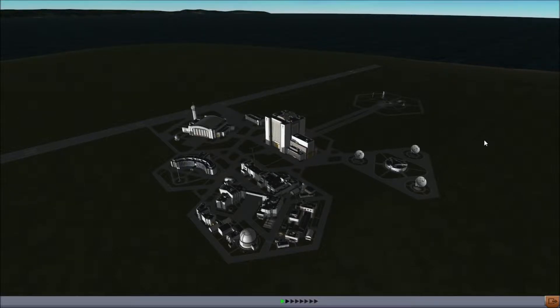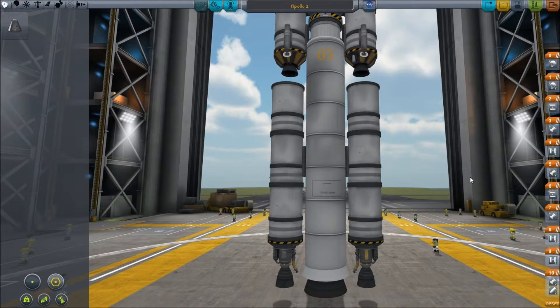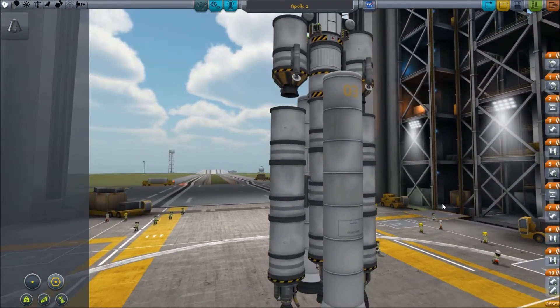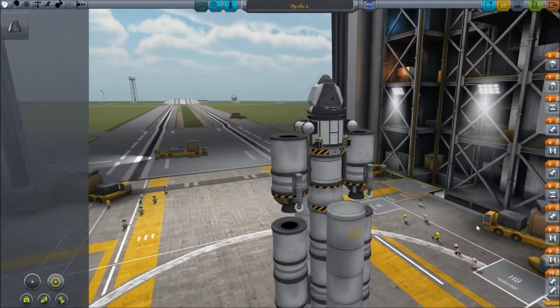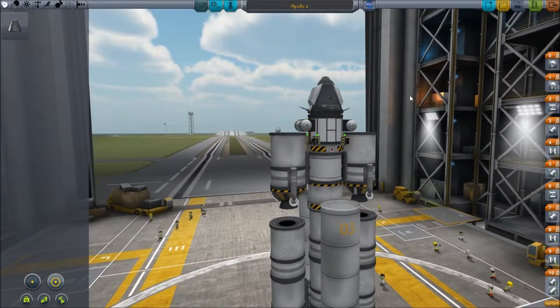Hello! I am Bentham and this is episode 4 of Kerbal Space Program Career Mode. Today we're going to be quite ambitious — we are going to try and go to the moon. If we go into the Vehicle Assembly Building, you will see that I already have something built. I've called it Apollo 1 because I have no imagination when it comes to naming things. Well, there's Kerbalo but that's been overdone far too many times.